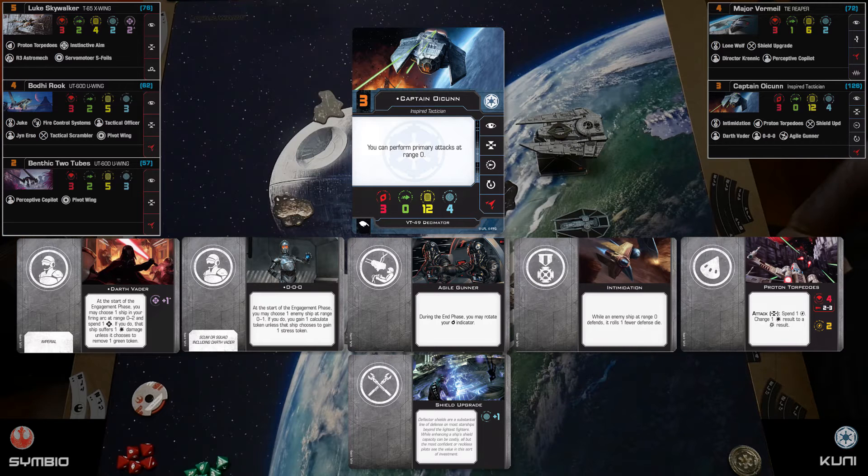The two cards I'm proxying are Triple Zero and Agile Gunner. Triple Zero, at range zero to one, forces an opponent to either take a stress or give me a calculate token — a pseudo-focus that lets me change one focus side to a hit or evade. Agile Gunner gives me a free turret rotation at the end phase of each turn. That's the full list.